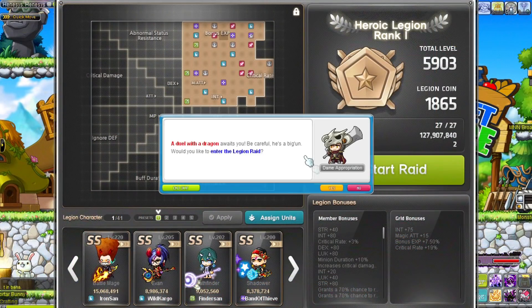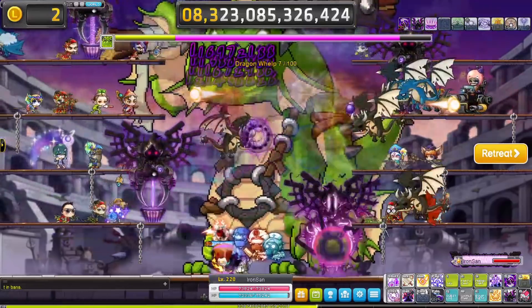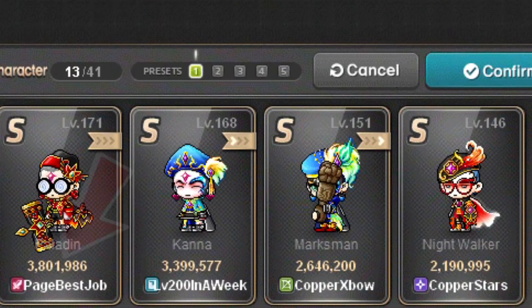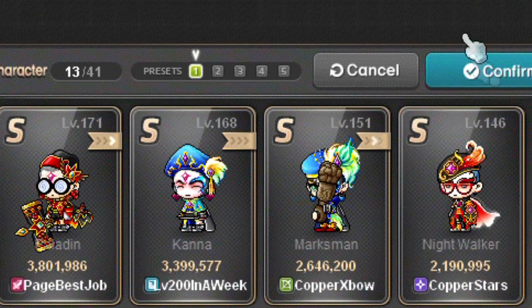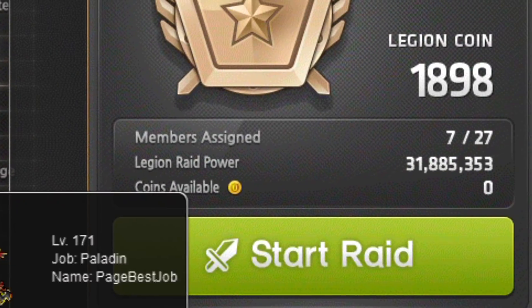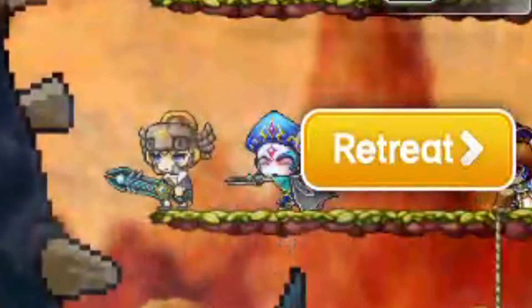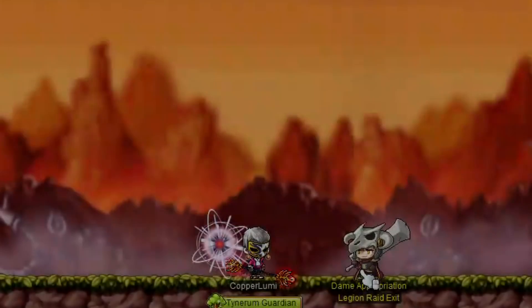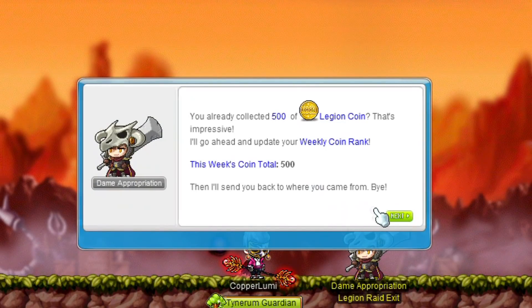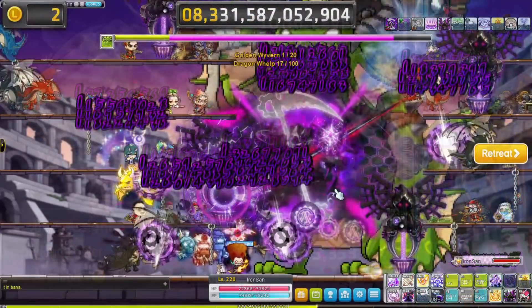Legion coins can be obtained from an epic battle with a massive dragon. In this area all your characters are duking it out with this monster. The stronger your characters are, the more legion raid power they have, and thus the more damage they do against the dragon. More raid power means you can get those coins even faster. You don't actually need to fight the dragon yourself — you can just go in and out to collect the coins. Those coins no longer appear in your inventory but appear in the legion window instead, and they can be used across all your characters on the same server.